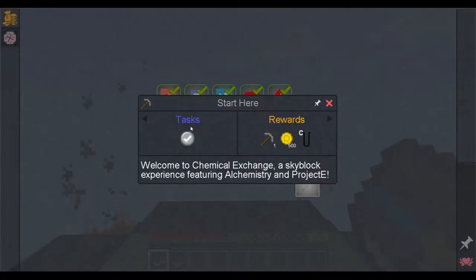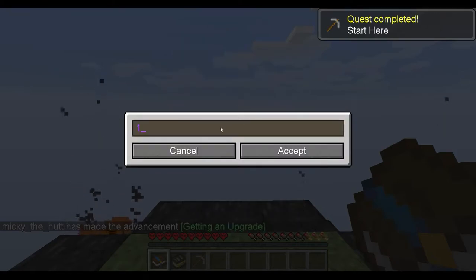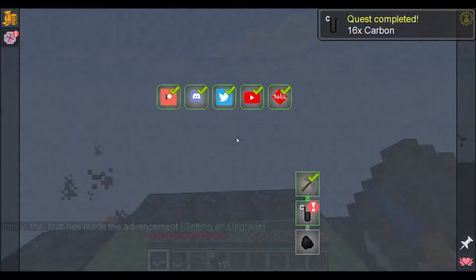We are just going to get straight into it. Start here, we get a pick, we get money, we got carbon in the shop. We go into the shop, we buy 17 carbon. Trust me, it says we only need 16 for the next quest, but we need 17.